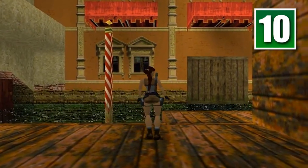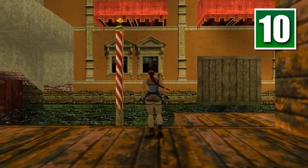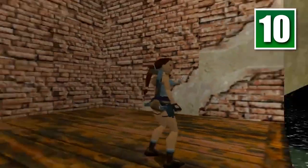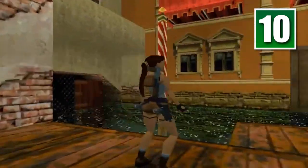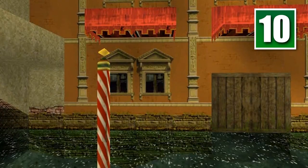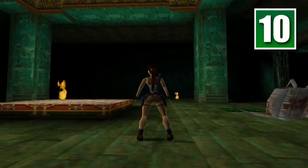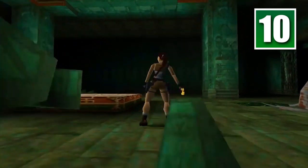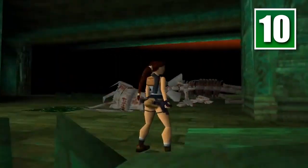Draw your pistols, take one step backwards and forwards, crouch, stand, turn around thrice, and top it off with a jump. Lara's head, limbs, and other body parts will betray logic by flying in all directions, exploding on impact. Aside from ending the game in the flashiest way possible, there aren't any real upsides to this cheat, aside from freaking out the person next to you.